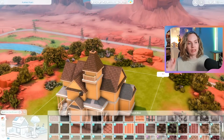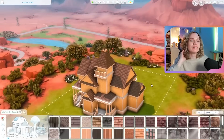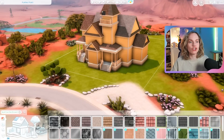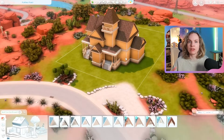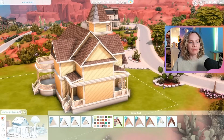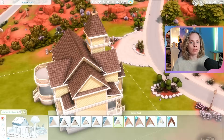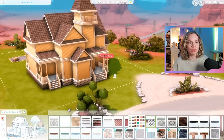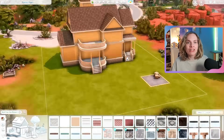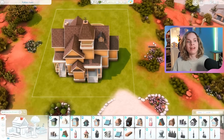So I'm building this yellow house in Strangerville and it's going to be pretty expensive, which is good because I want to spend some money. If you're not familiar with the Not So Berry challenge, it is a legacy challenge where each generation is based on a specific color, and you can really take that as far as you'd like — you can only use items labeled as that color for their house.